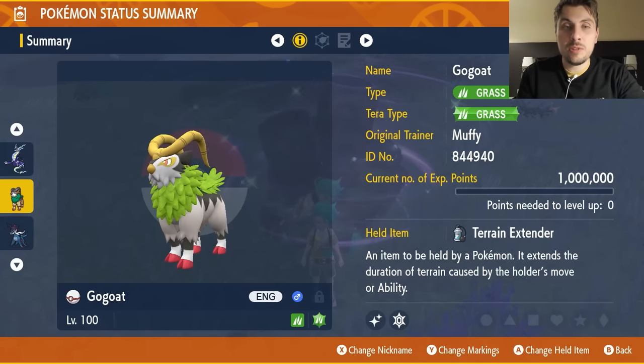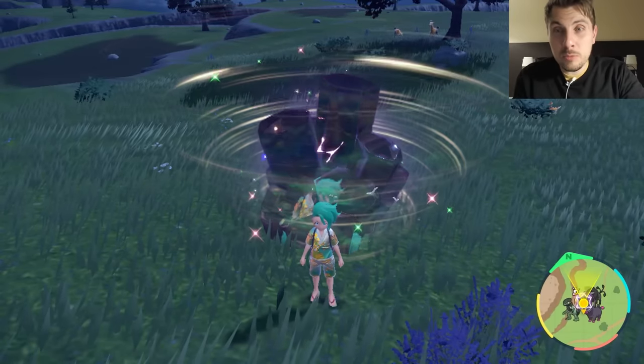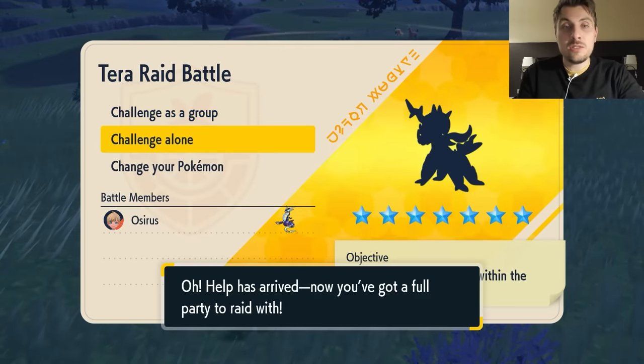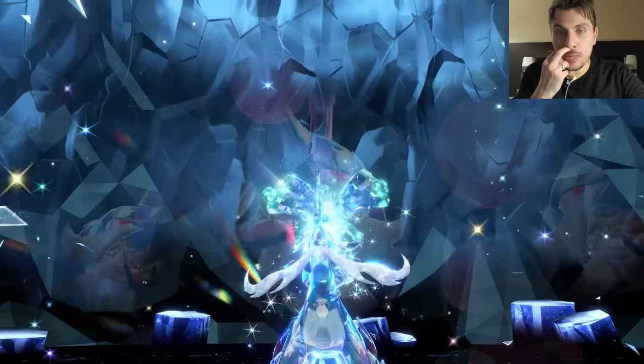Gogoat is really quite easy and effective, but like we mentioned, Miraidon is probably the more effective of the two. We'll jump into the raid now and I'll show you how quickly it can solo this Samurott.